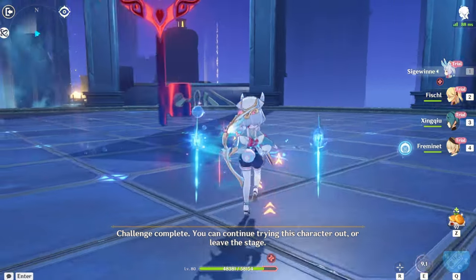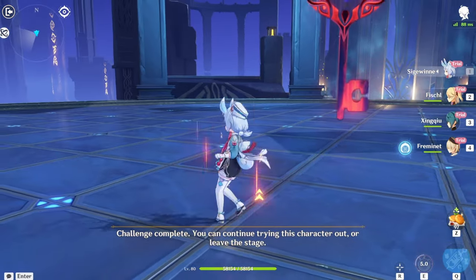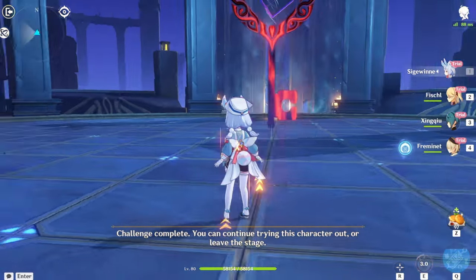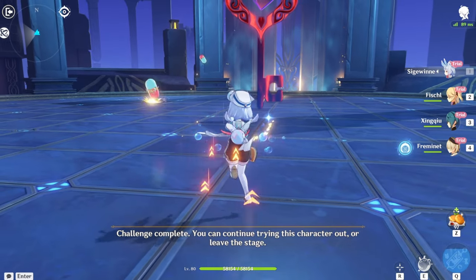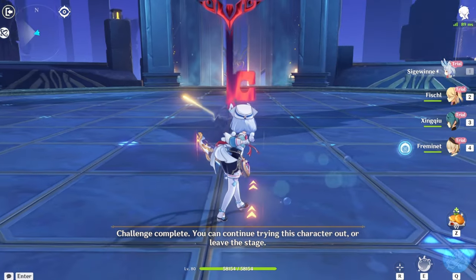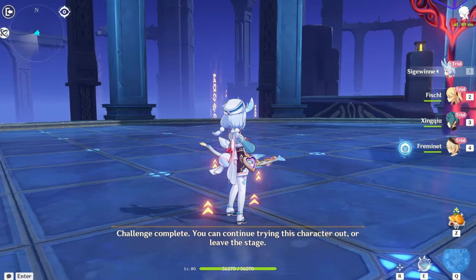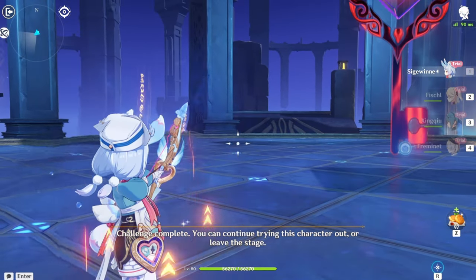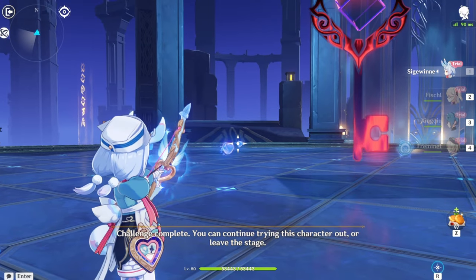At least we can see her animations. You already saw the burst — it's just a big syringe. Her normals: one, two, three. She only has three normals, which are pretty decent. She also has a charged attack mechanic where she shoots hearts if you hold the charge attack, which is pretty cool.